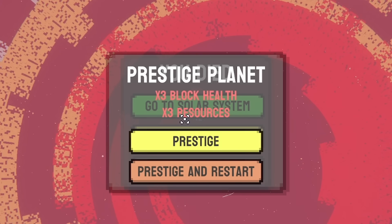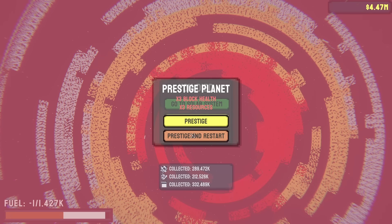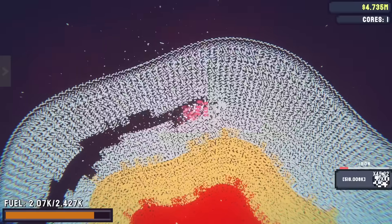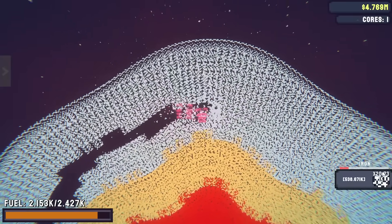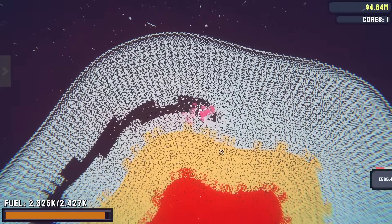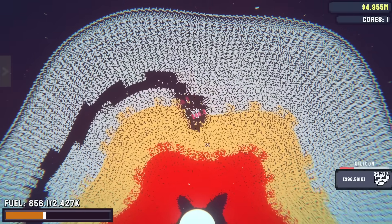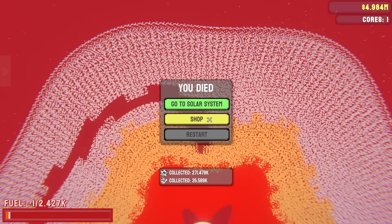It seems I don't have a choice - I can only prestige or prestige and restart. Let's prestige and restart and see. Look at our health - wait, actually my health is regenerating and my fuel bar's going up. Let's head down into silicon. Oh yeah, silicon is hard work. I'm not sure I should have destroyed the core. Well, at least we know now.